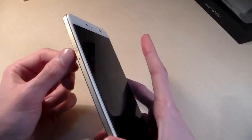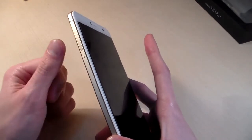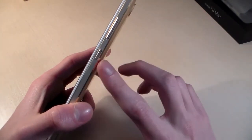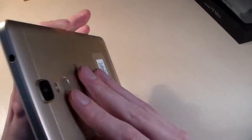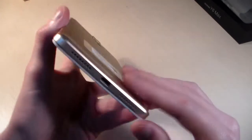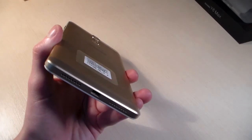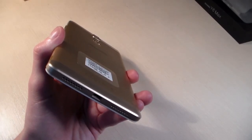On the right side there is a slot for SIM card and micro SD card — this is a combined slot. On the right side we also have the power key and volume key. On the top there is a headphone jack, and on the bottom there are speakers, microphone and micro USB port.